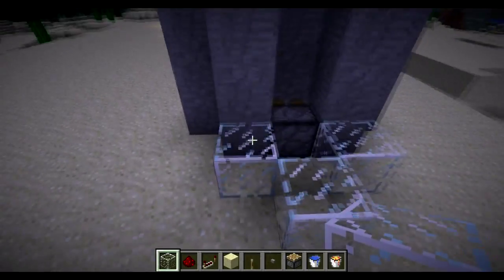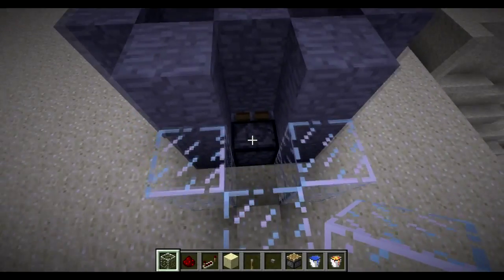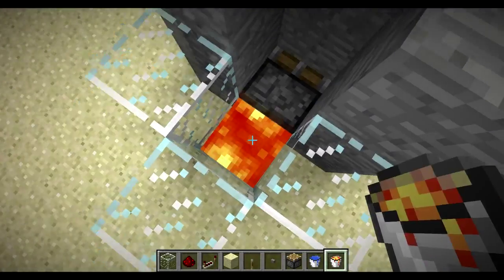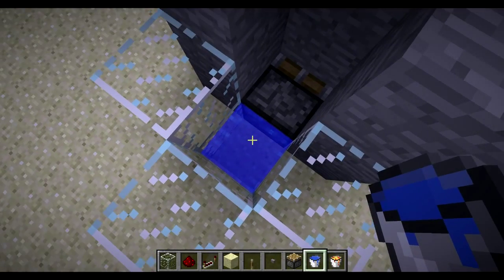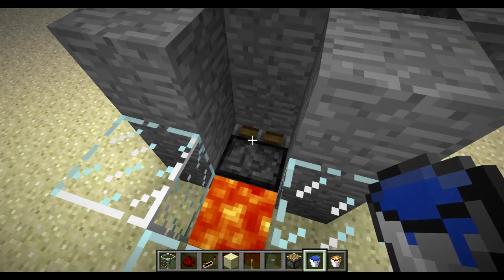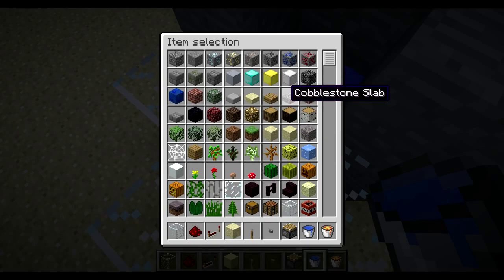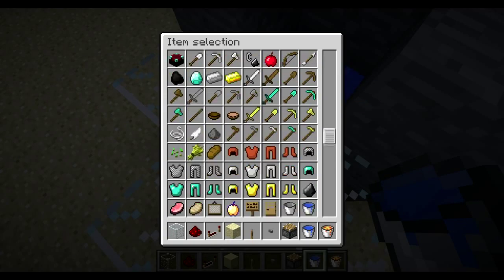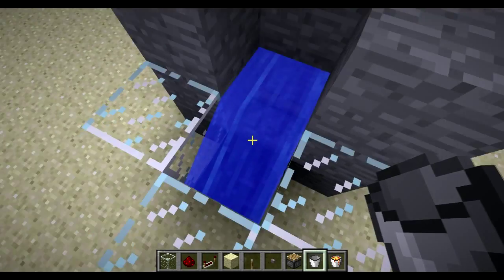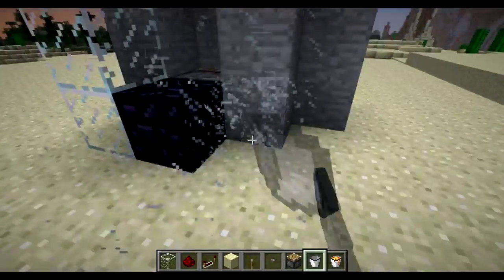Then use lava and water to create an obsidian block. Take a lava bucket, drop it in the bottom, then take water and drop it right here — and it creates an obsidian block. So you don't actually need a diamond pick for that. You can do it that way without having to mine it and grab it.